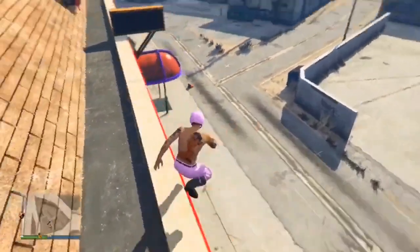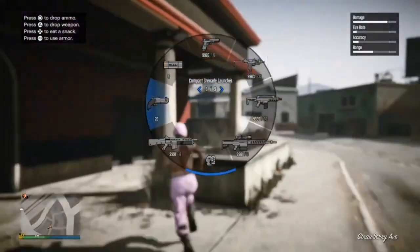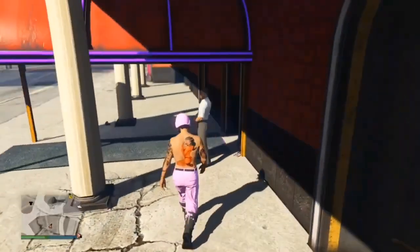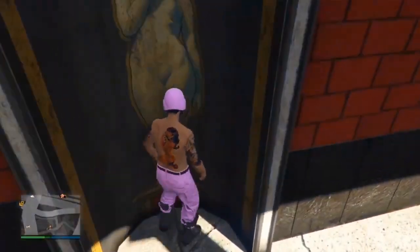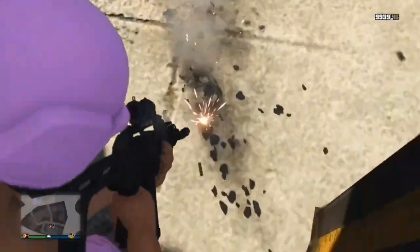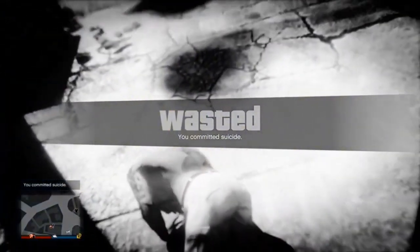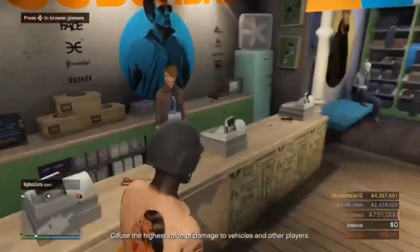This next one is a god mode glitch at the shoe store. Stand in the small area with the mural or painting on the wall. When you're standing right inside it, other players won't be able to shoot you. As long as they don't use a rocket launcher, they will not be able to hit you while you're standing in that spot.